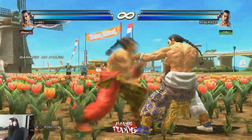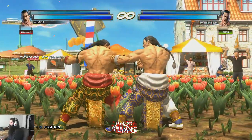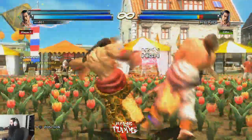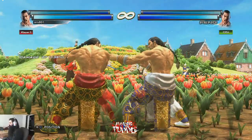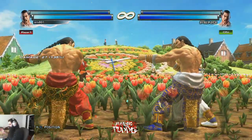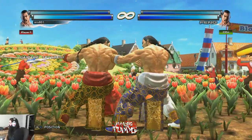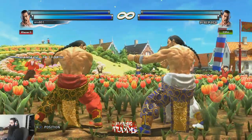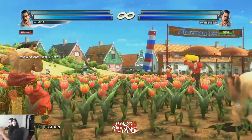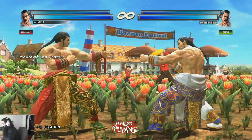You can also get tricky with back turn — go back turn, turn around with down-forward, and do while standing 1 or while standing 3, causing hesitation. Feng screams when he turns around and your opponent won't know what to do. A lot of Feng players immediately attack from back turn, but you don't have to — you have a window of hesitation that's really useful. Take your time, watch what your opponent is doing, and attack appropriately. This stance is super cheap.